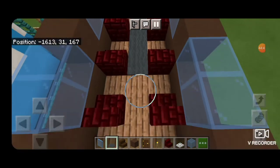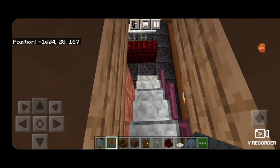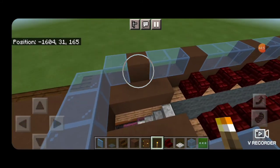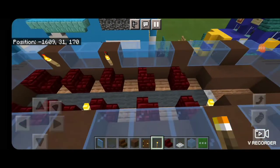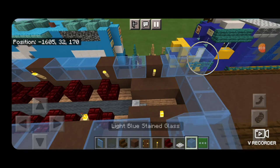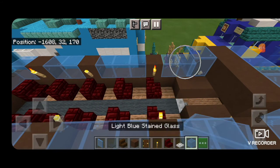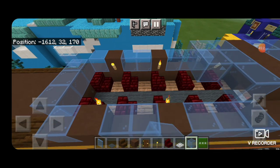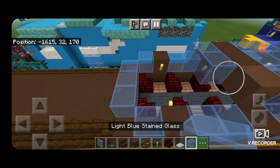Now take gray carpet and run it right down the middle of the dome section. Then take torches to light this area up and put a torch on each of the brown terracottas on both sides — we want this lit up nicely so it looks cool at night. Then do the top of the dome: light blue glass blocks skipping one block from the end, three across the middle, then three brown terracotta, a two by three of glass blocks, three brown terracotta, a three by three of glass blocks, three brown terracotta, a two by three of glass blocks, three brown terracotta, and three glass blocks.